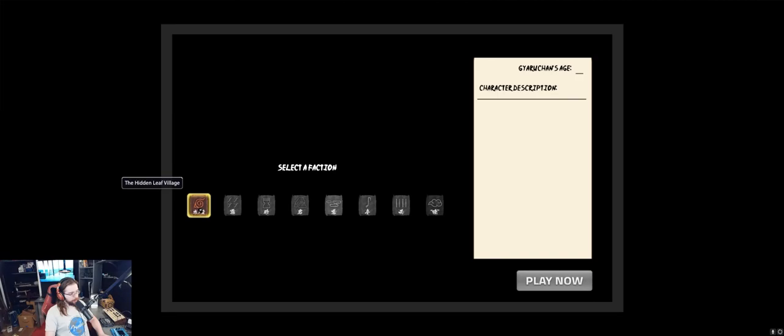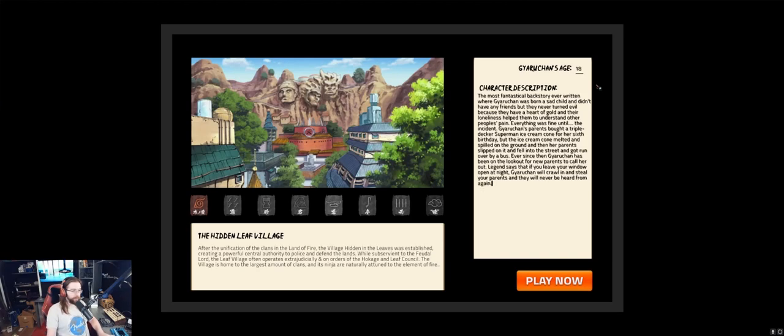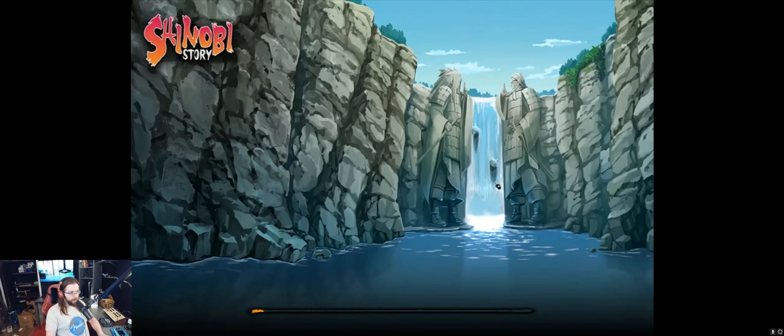First off, you have to select a faction. Currently the Hidden Leaf Village is the only one available. They are currently working on the Hidden Village of Rain. All characters pictured are 18 years or older. And now that we have the most perfectest backstory ever, we can go ahead and hop into the game.